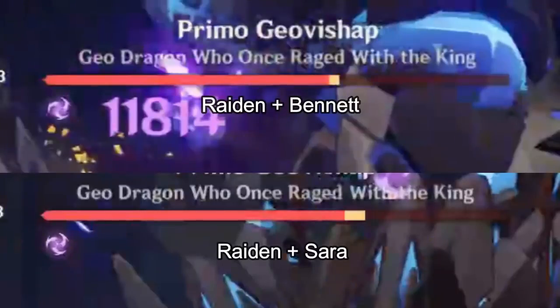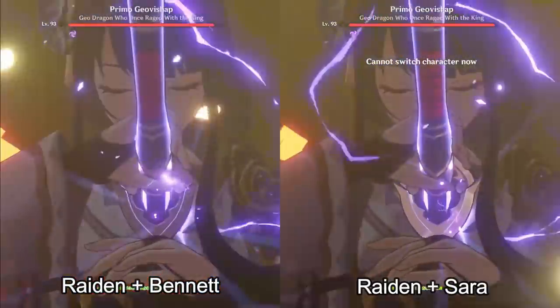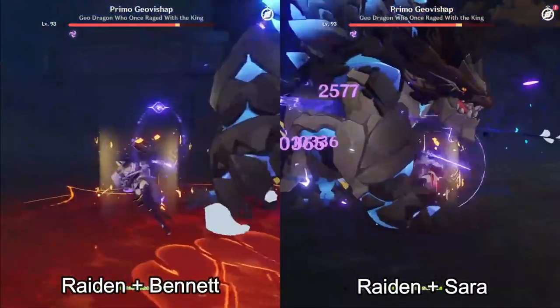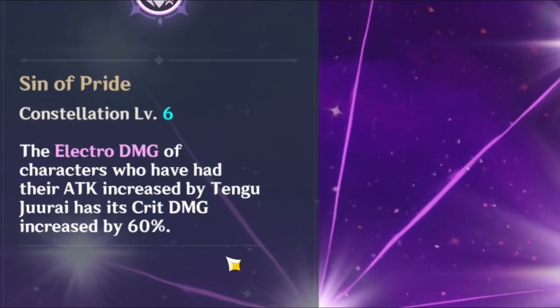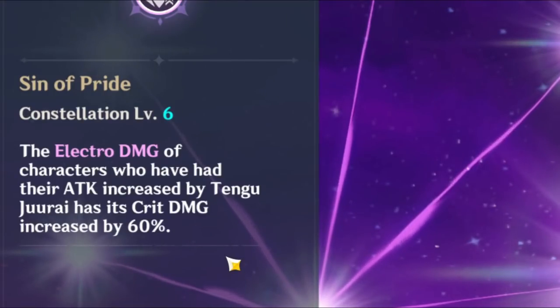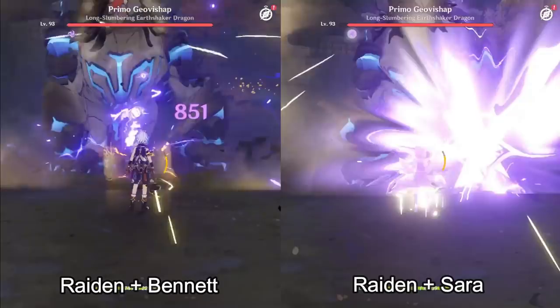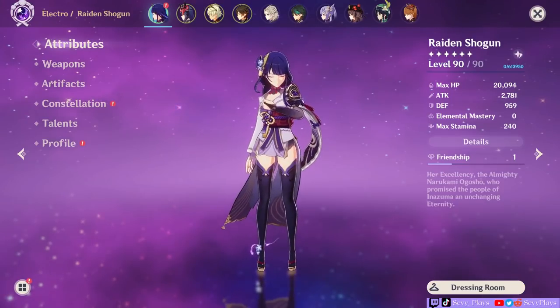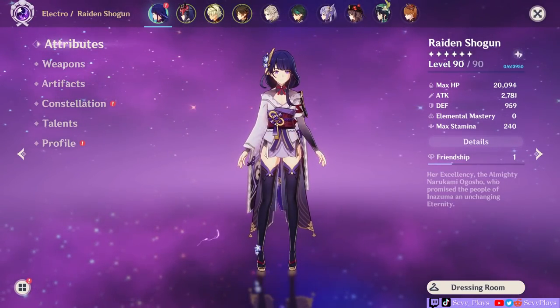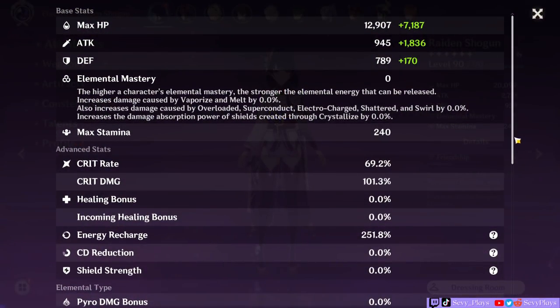But if I pause and show the HP reduced, you'll see that Raiden was doing ever so slightly better with Bennett's run. This is all inconsistent across different runs — sometimes with Bennett the run was better, sometimes with Sara. The major culprit causing this inconsistency is Raiden's crit rate, because Sara's C6 buff only activates when she deals a critical hit. If she doesn't crit, that's bad news for the Shogun. In clips where Raiden's initial burst damage doesn't crit, it's considerably lower with Sara, and that also factors in during her auto attacks. You will need a high enough crit rate on Raiden or the electro character you want to buff to take advantage of Sara's C6 crit damage bonus.